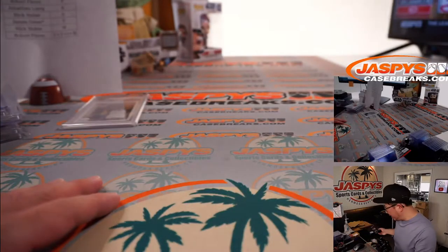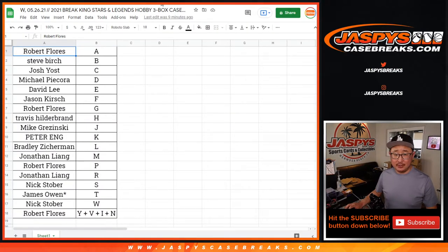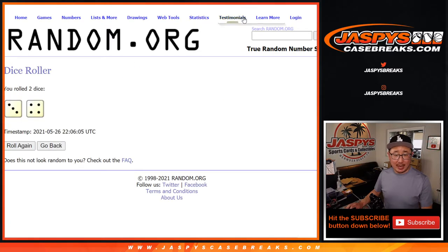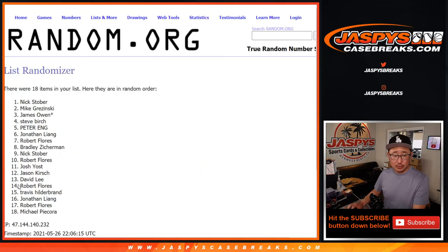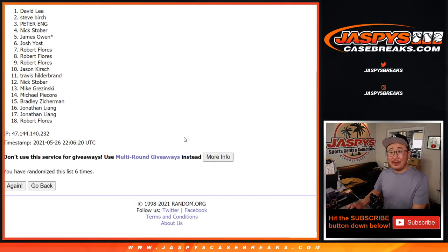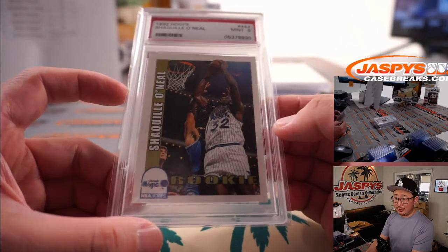That is nice — and that is it. Let's randomize that to someone in the break. We got another case in the store if you want to run this back. Let's grab everyone's names from Robert down to Robert and everyone in between. New dice, new list — let's roll it, let's randomize. Name on top gets the Shaq — Shaq Daddy, Big Aristotle, Big Diesel. After three and a four, lucky seven times. And good luck — seventh and final time, name on top is going to be Robert Flores after seven. Congrats to you — you'll get the PSA 9 rookie Shaquille O'Neal.